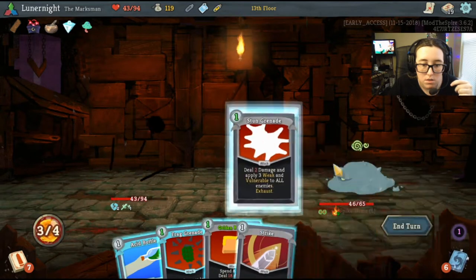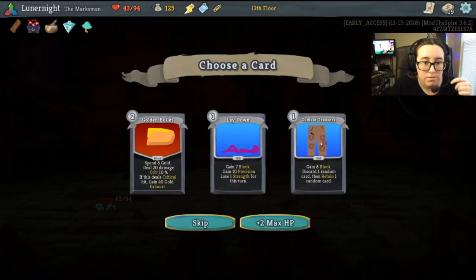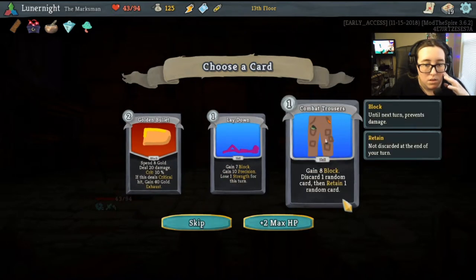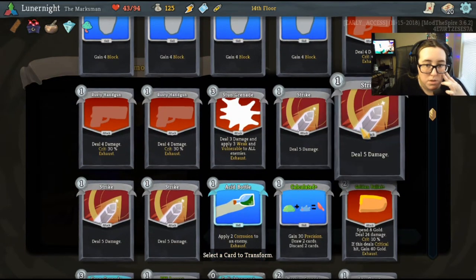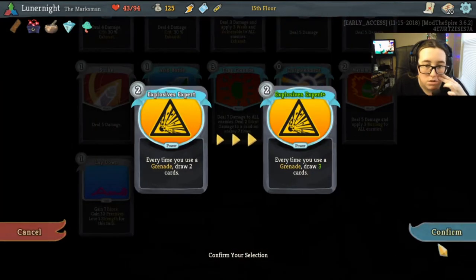Alright, vulnerable. I didn't do it — hmm. 7 block, 10 precision, loses strength for this turn — I'll try it. Let's transform a strike. I don't know what that was but that's okay. Every time I use a grenade, draw two cards — ooh! I've got a couple grenades actually.